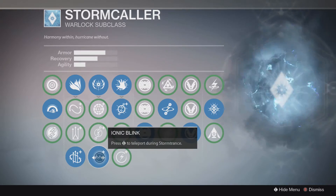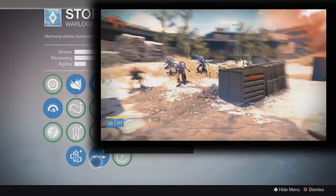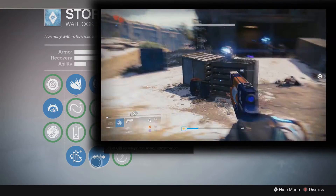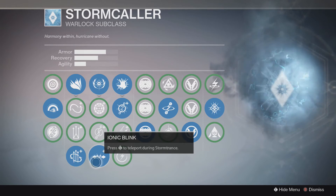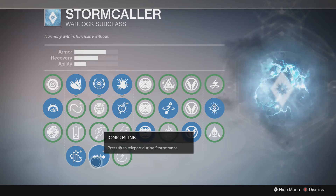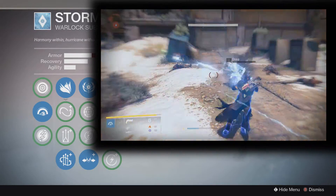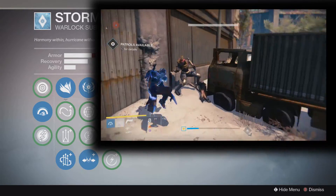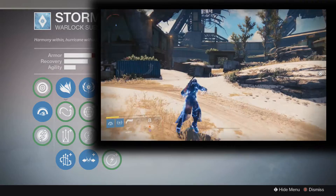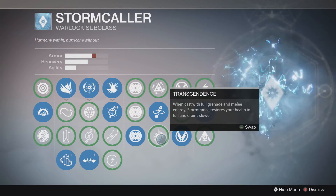Down here you have Ionic Blink, which is easily the best of all three Storm Trance upgrades — just press the left stick to teleport during Storm Trance. As you can see in the video, you can warp around like crazy all over the map. It does drain a little bit of your super, so be conservative with it. If you see a rocket coming at you, boost out of the way; or if you're fighting a boss and want to get behind him, just teleport right there. Then you have Transcendence: when cast with full grenade and melee energy, Storm Trance restores your health to full and drains slower — quite a bit slower, maybe an extra 5 to 10 seconds.